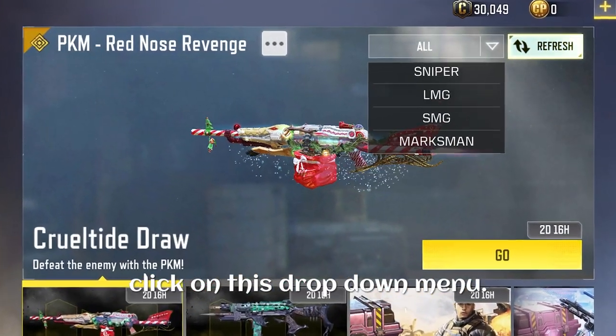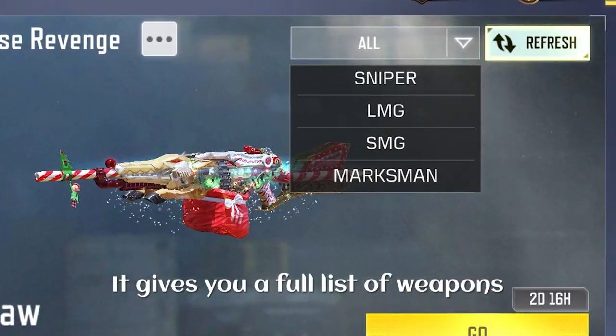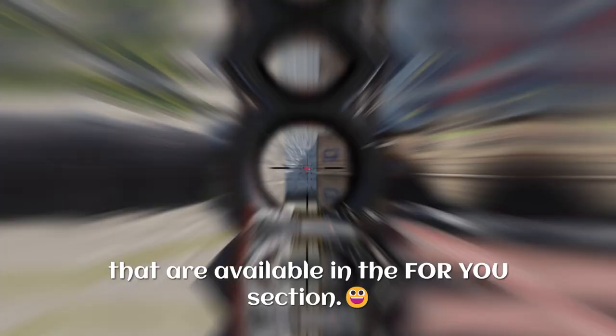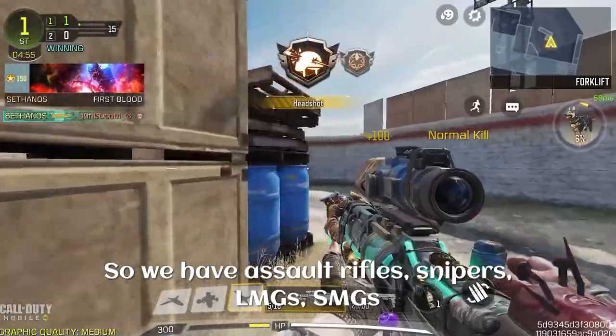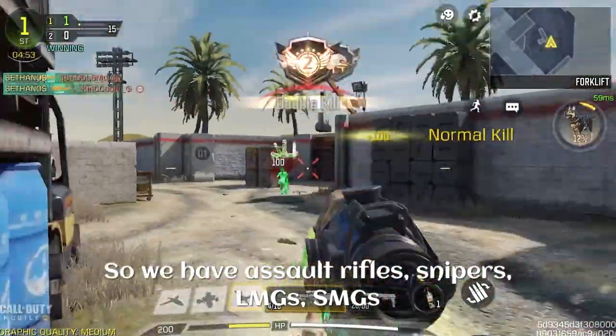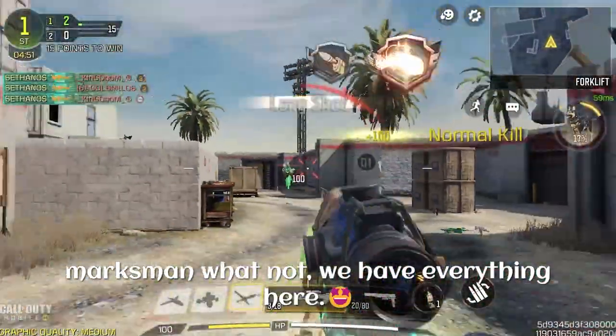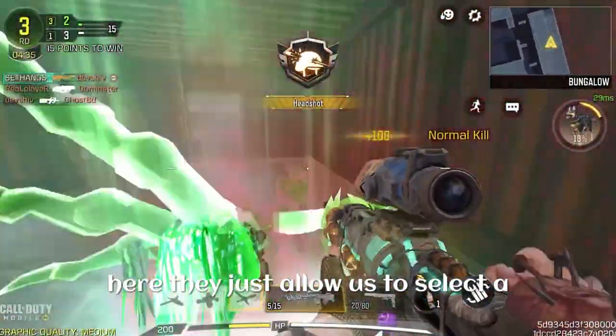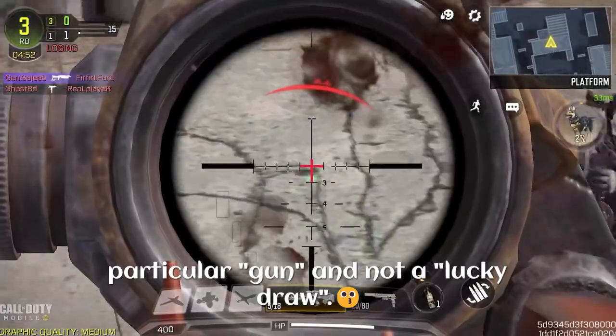If we click on this dropdown menu, it gives you a full list of weapons available in the For You section — assault rifles, snipers, LMGs, SMGs, marksman. But there's a little issue with this, because they only allow us to select a particular gun and not a specific lucky draw.